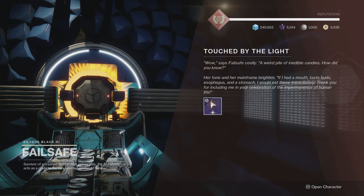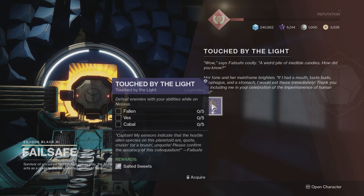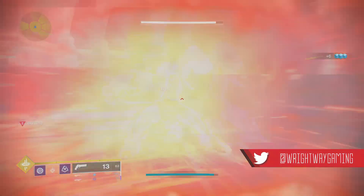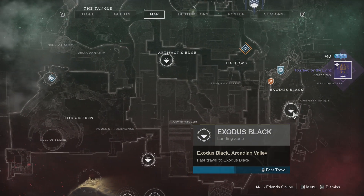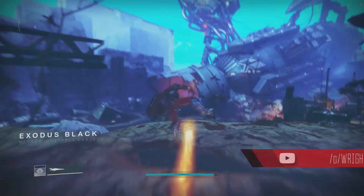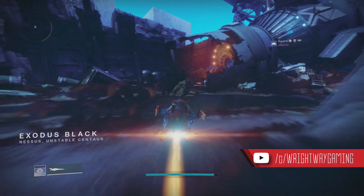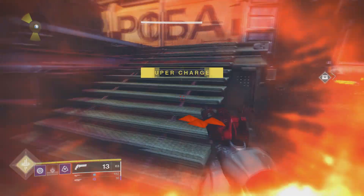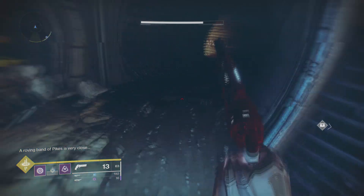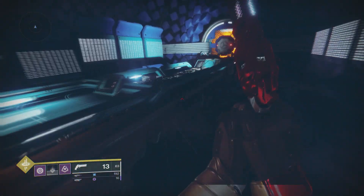Once you've completed the quest and picked up the Splice Drops, you need to head over to Nessus and visit Failsafe — she will give you the next quest step. In order to complete this one you'll need to kill 5 Fallen, 5 Vex, and 5 Cabal using abilities. I simply meleeed 5 Fallen over the road from Failsafe, then went to the lost sector in Artifact's Edge and meleeed the Vex, then visited the lost sector over by the left-hand bottom spawn — fully Cabal — meleeed 5 of them, and that's this quest step done. She will then hand you the Sour Engram.